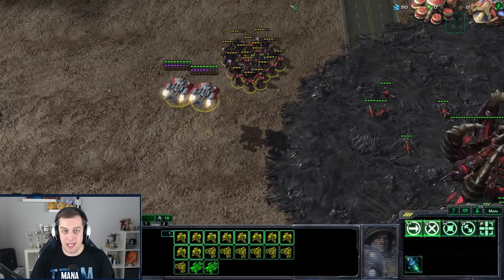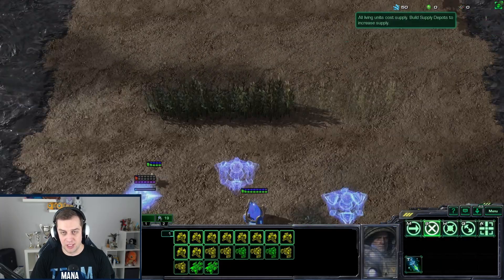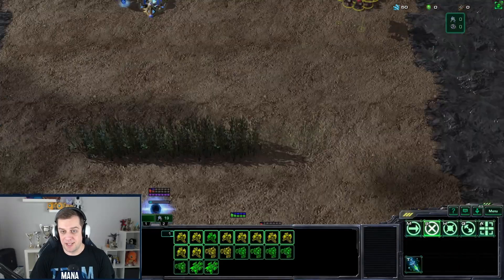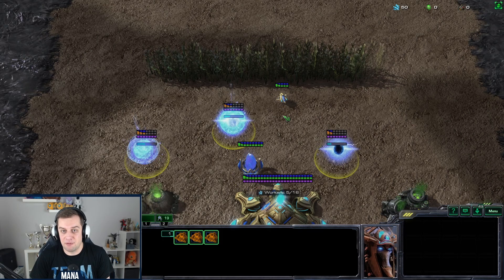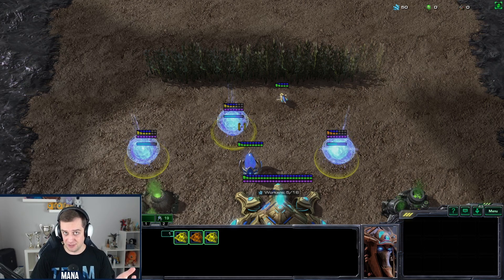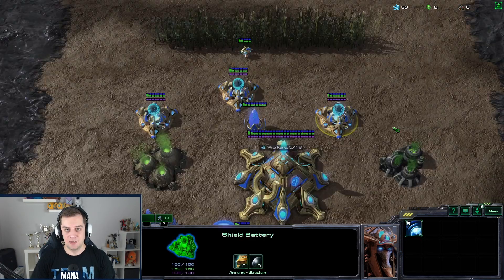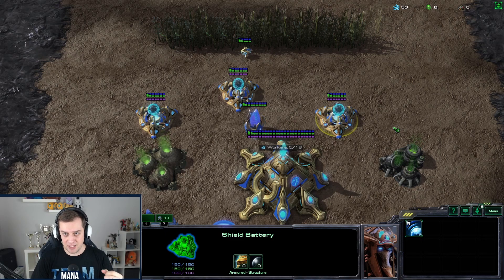Another example: your opponent pretends they're going to attack, so you create a lot of batteries from all different angles so you won't be surprised. But the attack never happens — you were mind-gamed. You cannot cancel these batteries even though you were expecting an attack, a queen walk, or whatever. You need to invest into the batteries completely with no cancel button. So it's very, very bad in my opinion. These are only a few examples, and I think there will be even more instances where this bug comes up. Blizzard, please fix it faster than the Colossus range.